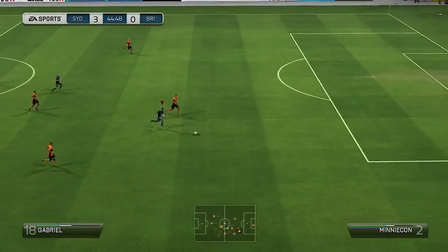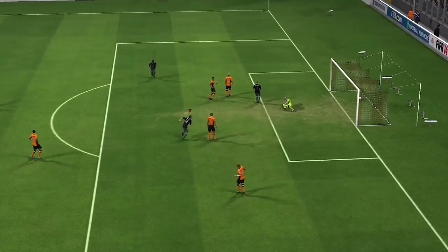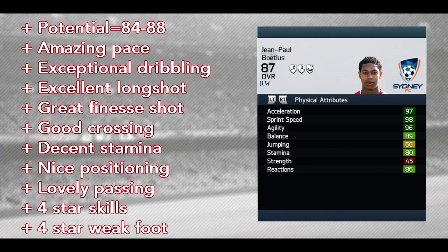Boetius is great all the time. Take a look at that pass — what a nice pass from him right there. But all the time when I was on the left-hand side, I looked to cut inside. But if you are not that kind of guy to take shots from a couple of yards out, just cross it in with his weak foot. He has four-star weak foot, so that will help you out a lot.